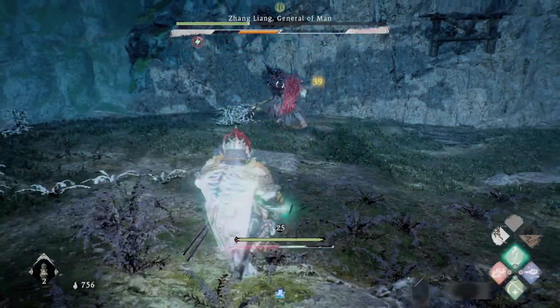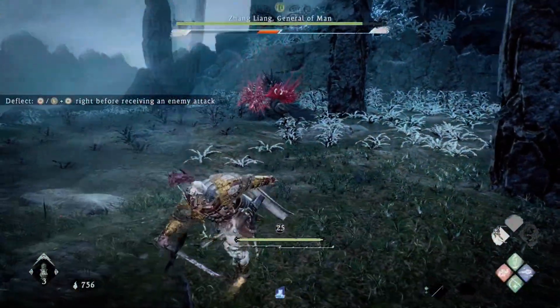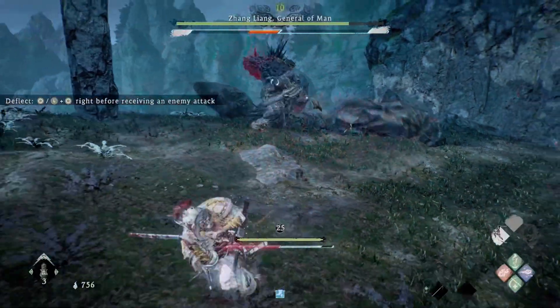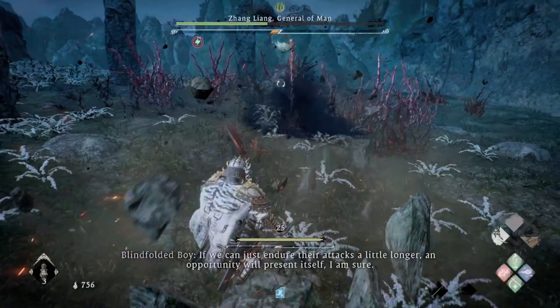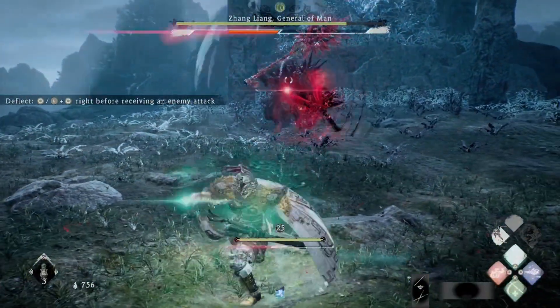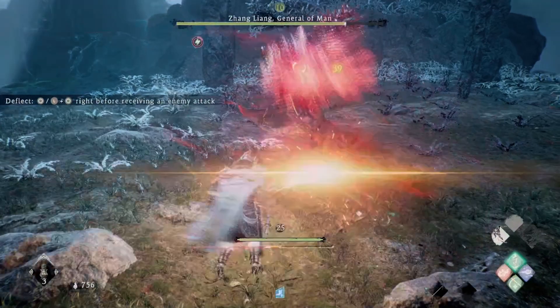While staying out of his reach, use long-ranged Wizardry spells to attack him with minimal risk. If you have not learnt any Wizardry spells, you can still attack him at close range during gaps between his attacks, but always be on the lookout for his next attack. All that said, you will be mainly relying on Spirit Disruptions and Fatal Strikes to deal damage to him in Phase 2. Specifically, you should look out for the Spirit Attack where he pulls back his demonised arm, then stretches it out towards you. This is one of the easier attacks to deflect.